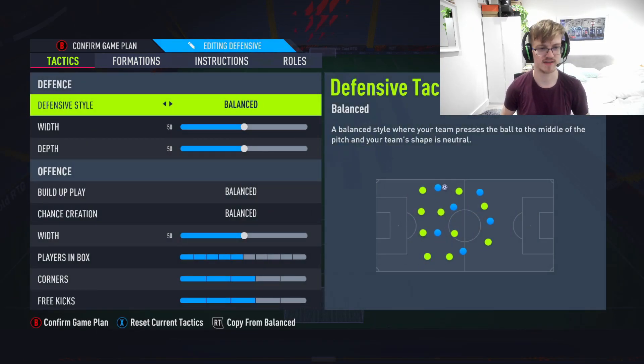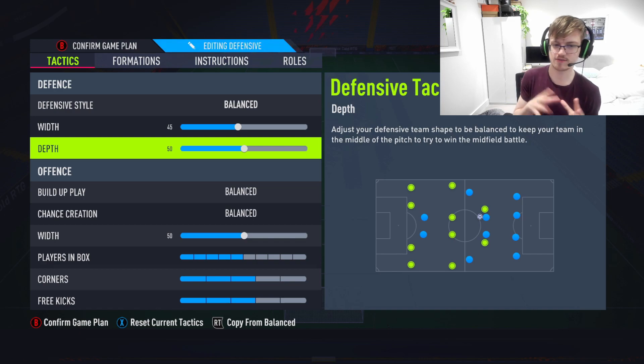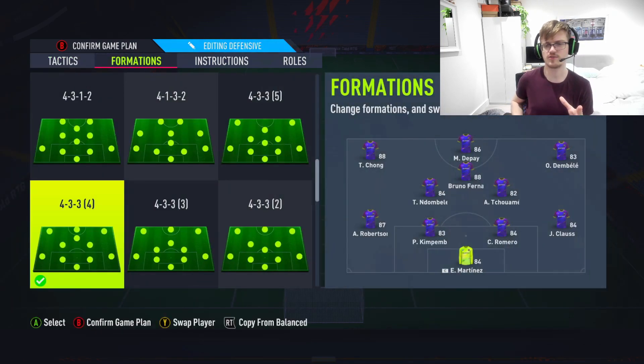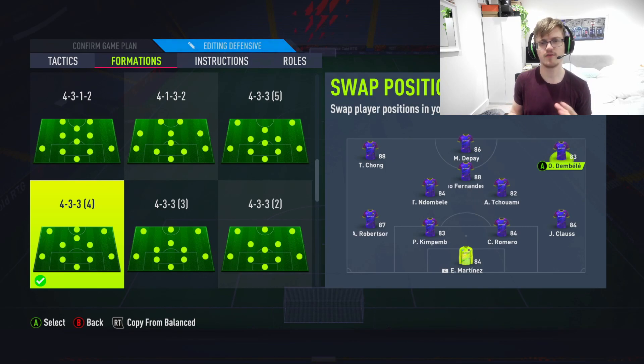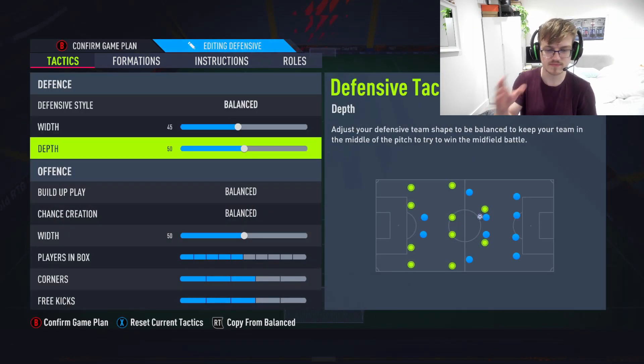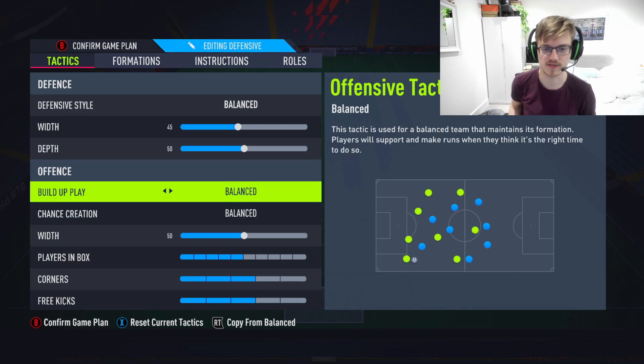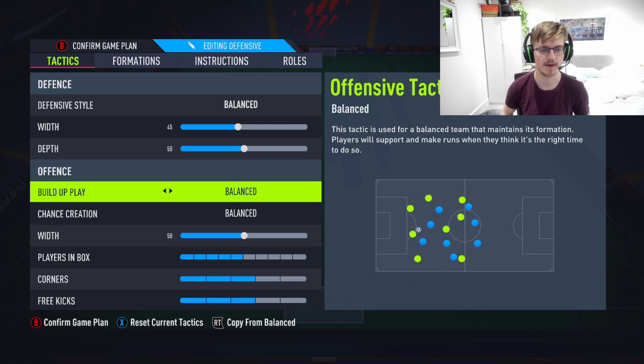Balanced defensive style. Width is going to be dropped to 45, depth remains 50. The reason for this is I want to make sure it's not too wide when defending — that width helps out because it means down the wing people are not able to really create chances against you. In FIFA the trouble is defending the box, so you want it compact. 50 depth keeps it very balanced and stops players from going forward too much. It's a counter-attack formation but I don't want to be pressing all the time.